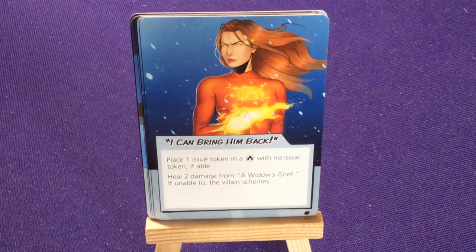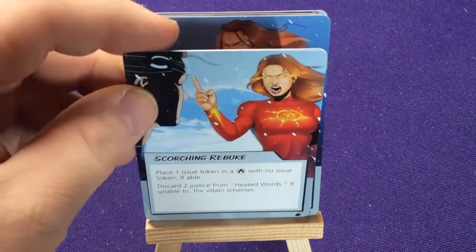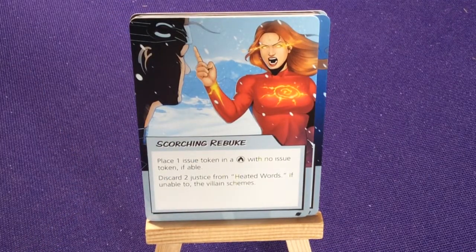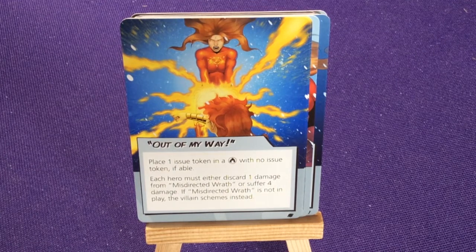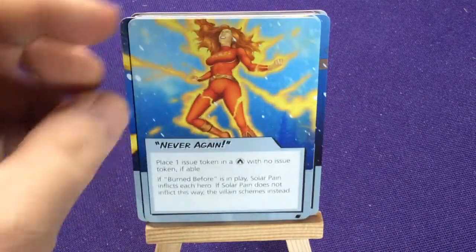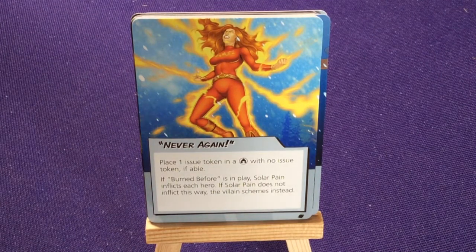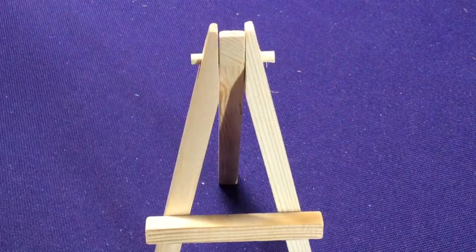She has two copies of I Can Bring Him Back: place one issue token on a temple with no issues if able, then heal two damage from Widow's Grief — if unable, steam. Scorching Rubik: place one issue token on a temple with no issues if able, discard two Justice from Heated Words — if unable, steam. Out of My Way: place one issue token if not able; otherwise each hero must discard one damage from Misdirected Wrath or suffer four damage. Two copies of Never Again: place one issue token, with no issues; if Burn Before is in place, Solar Pane inflicts each hero — if Solar Pane is not inflicted, the link steams instead. Then there's our Crisis card. That one's definitely a little different.